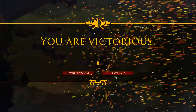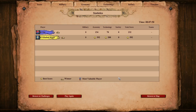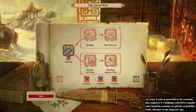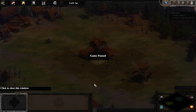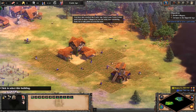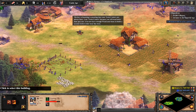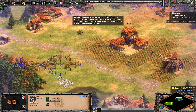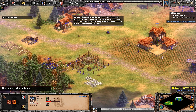You have just reached the Castle Age. Select your town center and train as many villagers as you can with your remaining food. Set a rally point on trees for now. The key to booming is ensuring that your town centers are always busy. I say town centers because you will need more than just one. You now have enough wood and stone to build a second town center near the trees.